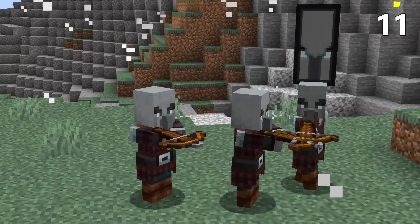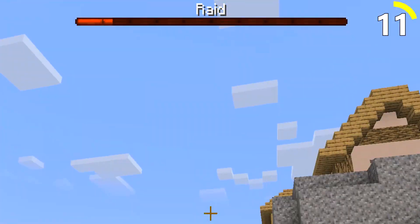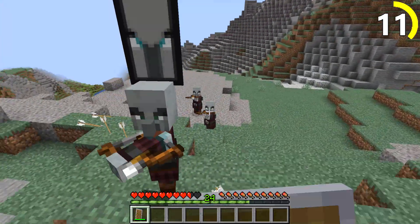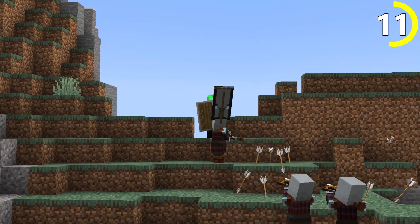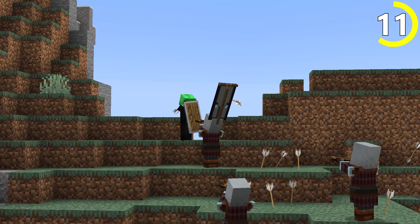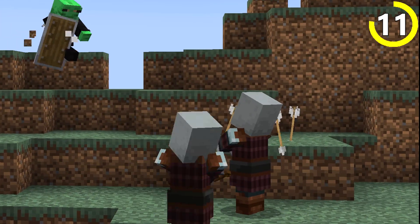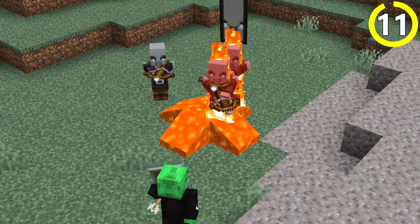Sometimes the pillager patrols are simply annoying and starting a raid accidentally is not fun. To get rid of their captain without killing him yourself, lure him to the front and stand so that the pillagers fire their crossbows at him — they're not the best shots. Or if that proves to be difficult, you can always light the captain on fire.